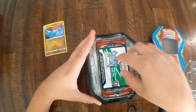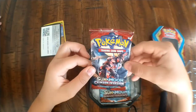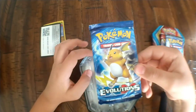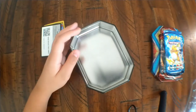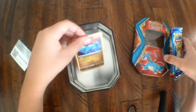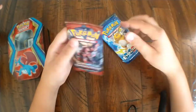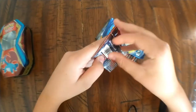We've got Sun and Moon Crimson Invasion, Sun and Moon Burning Shadows, and Evolutions — nice! I'm gonna put my Salamence in the tin along with my code card. I think we should open this one up first. Are you guys ready? Let's do this!